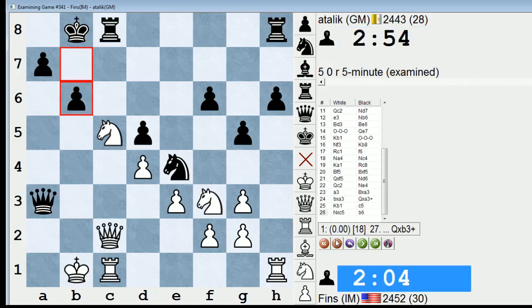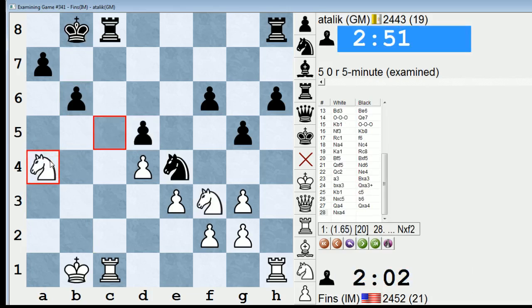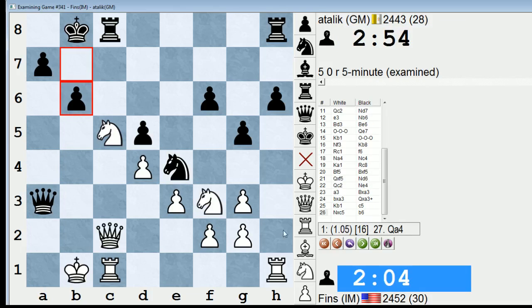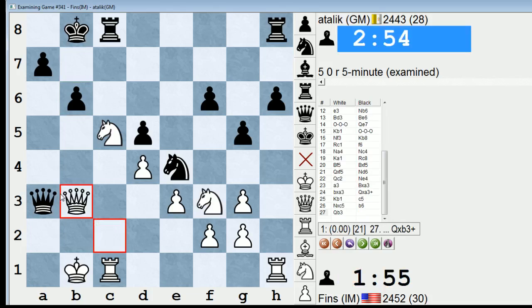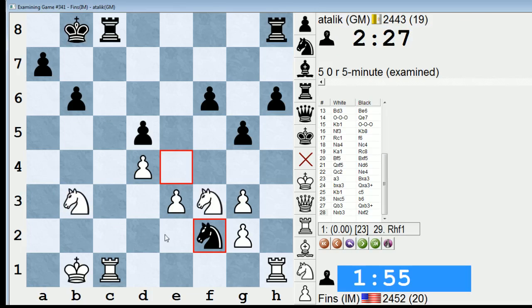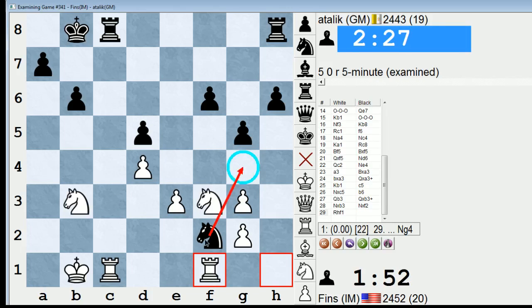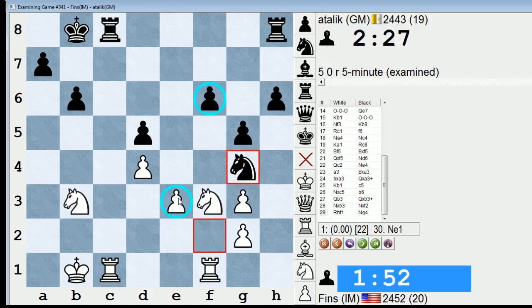I played queen b3 — computer doesn't like that as much as queen a4. What's the difference? So what's wrong with queen b3? It prefers the position with the knight on a4, maybe because the knight on a4 can come to c3 later and attack d5, whereas this knight could be misplaced. G4 — maybe he should have played knight g4. That would hold f6 and also keep an eye on the e3 pawn and blockade my two doubled isolated pawns. Yeah, I think knight g4 is a better option.